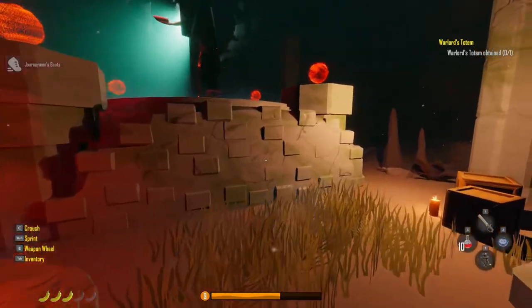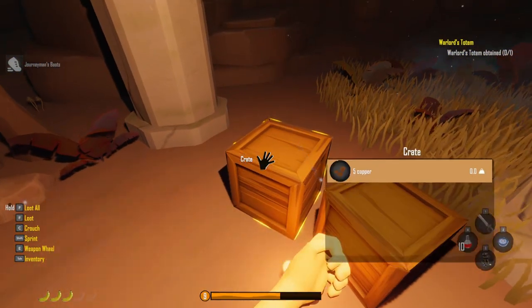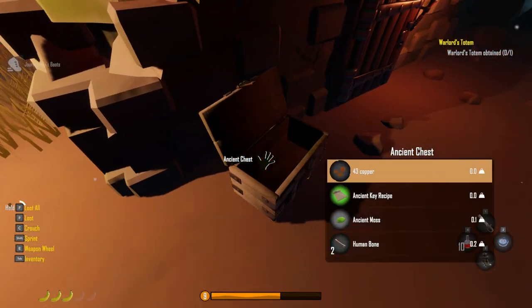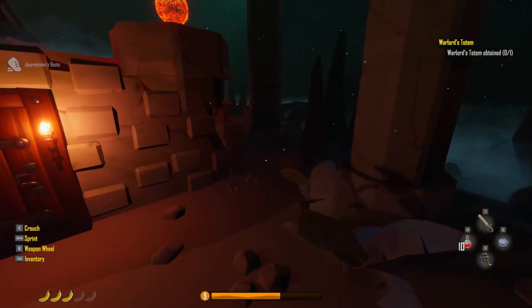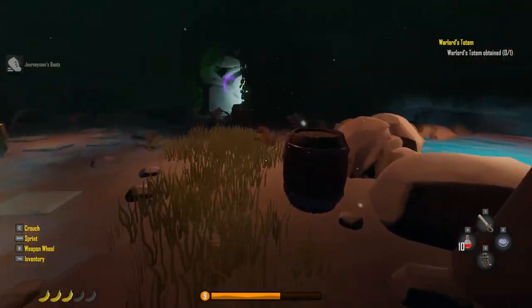Checking the chest here - pretty basic stuff. Found an ancient key recipe and some ancient moss. That's where the ancient key goes. It's going to be interesting. Let me get closer to the door just in case, or actually let's just go outside - he's creeping me out.